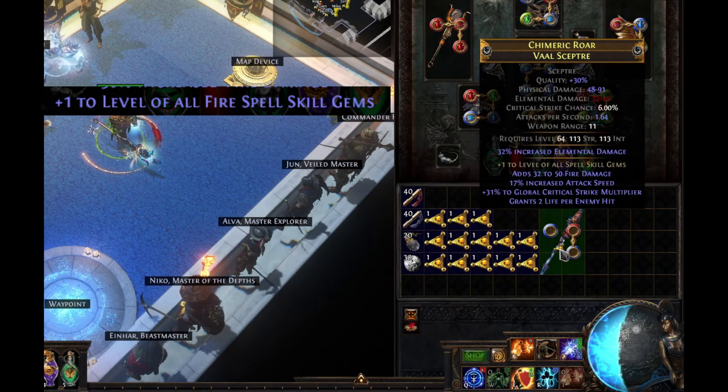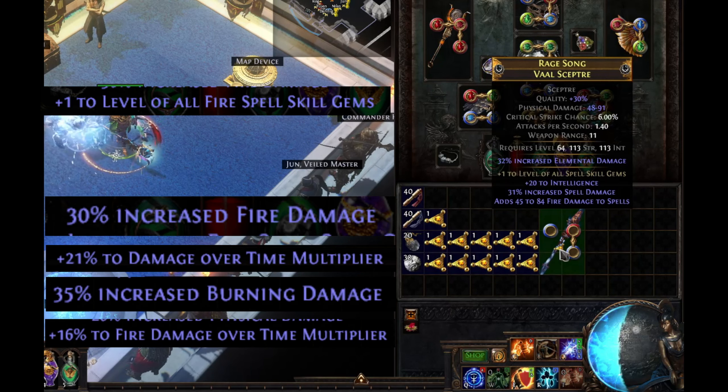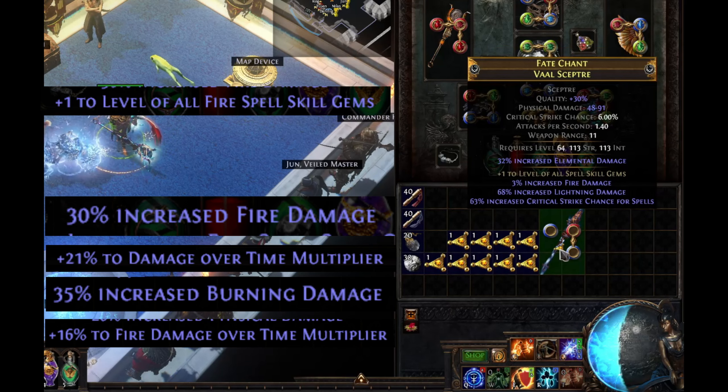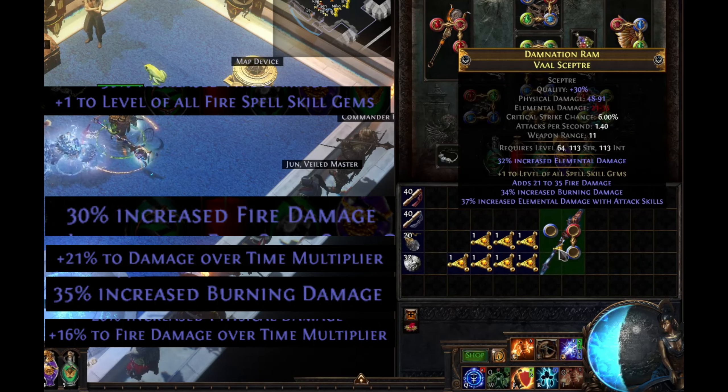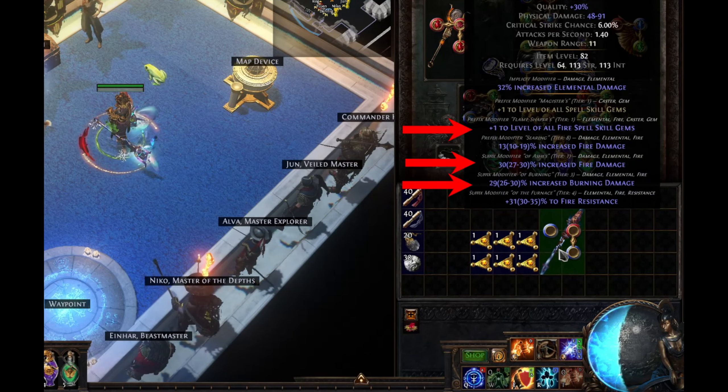We're also looking for a useful suffix. Here we hit our plus one fire and a tier one fire damage or tier three burning damage suffix — exactly what we want.